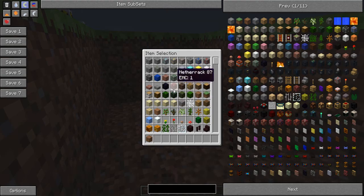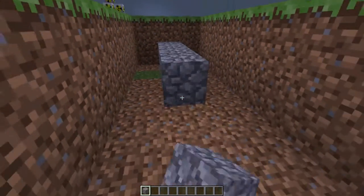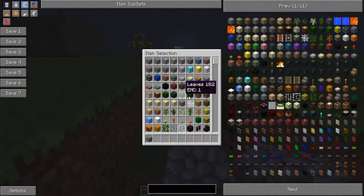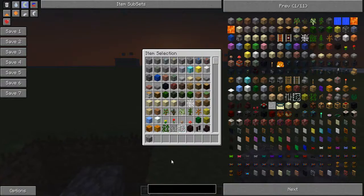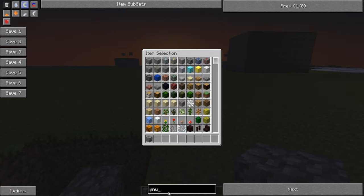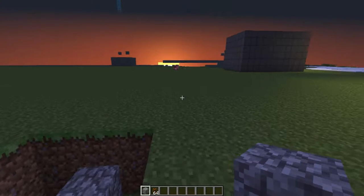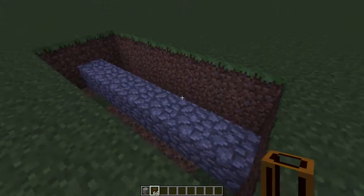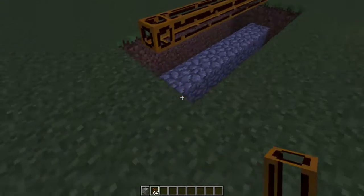Then you want to fill up the hole with cobblestone, just this layer. Then get your pneumatic tubes — the redstone ones — and place redstone tubes just over here, so you have a little bit of space between the cobblestone and the pneumatic tubes.